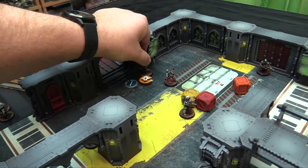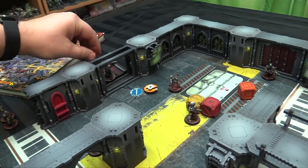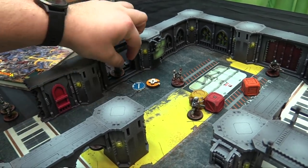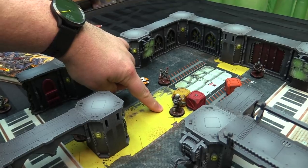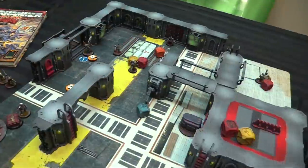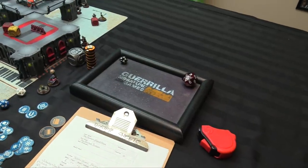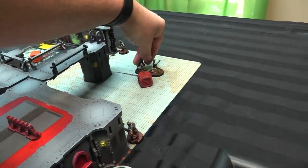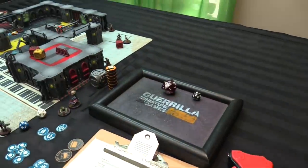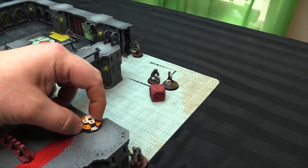Oberon uses his second action to move into the elevator but stays close to block the zombie from going after Ace. Zombie charges — fight plus 1 against Oberon's plus 4 — a 10 to 7, no damage. Next zombie closes in on Diz and fights her — rolls 21, dealing 11 points of damage. She's got only 1 health left. She is wounded.